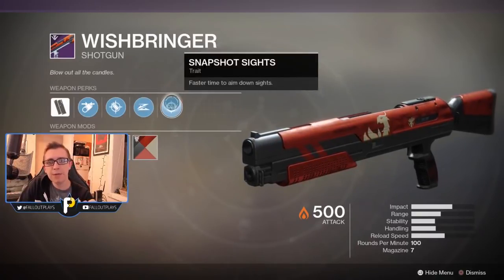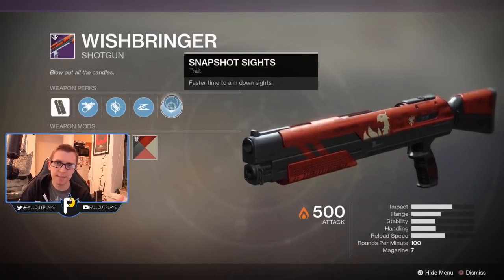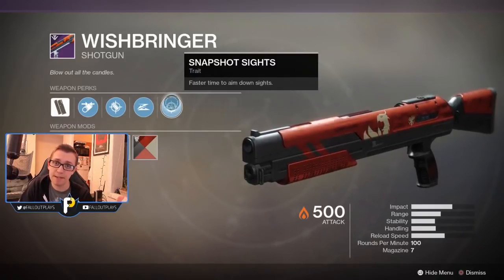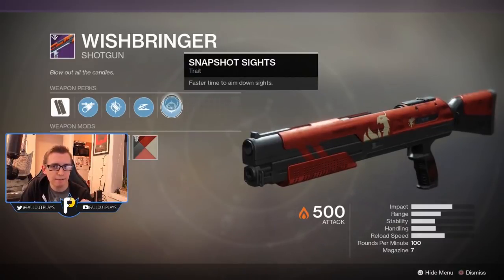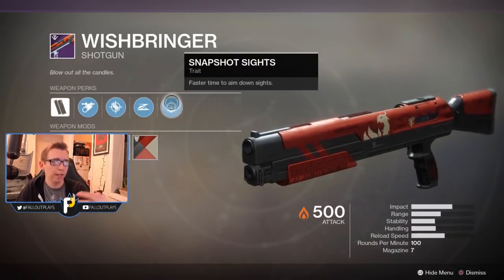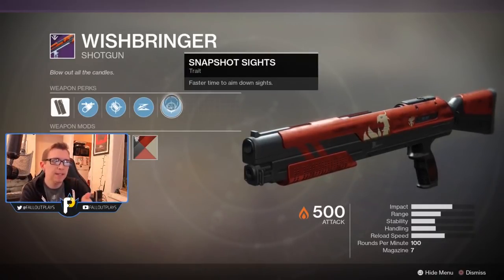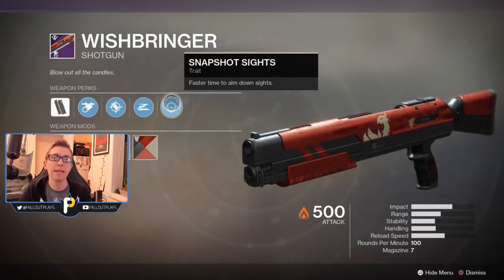Finally, we have Snapshot Sights — another bland, kind of boring perk, but very, very effective in PvP. There's really no time ever in the game where you don't want very quick, snappy, responsive handling and very quick ADS speed. Having Snapshot Sights on any gun is always going to make the gun better.